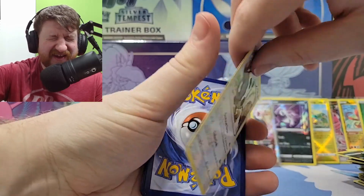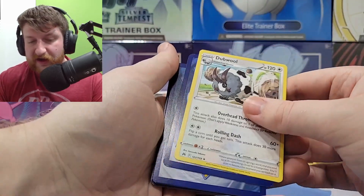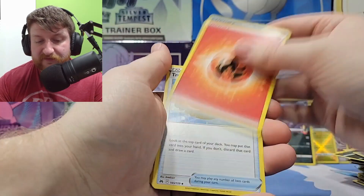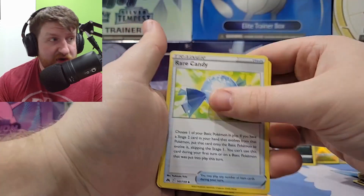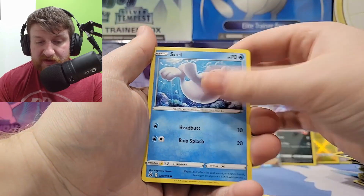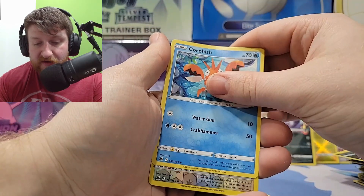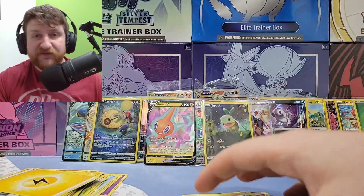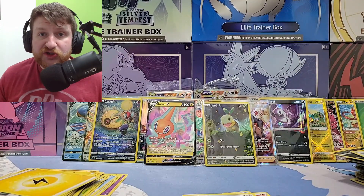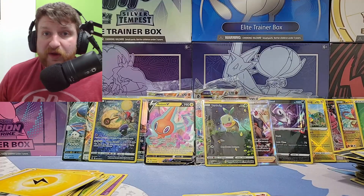The last card can still be something though — fire energy, Trekking Shoes, Luxio, Rare Candy. This is the last pack by the way — last pack magic! Archen, Rockruff, Seel, Ponyta, Corpish — and it is just a little reverse holo. That's it for this video! Thank you so much for watching — this is our community collection. Make sure to subscribe and check out the community tab for when we vote next time.